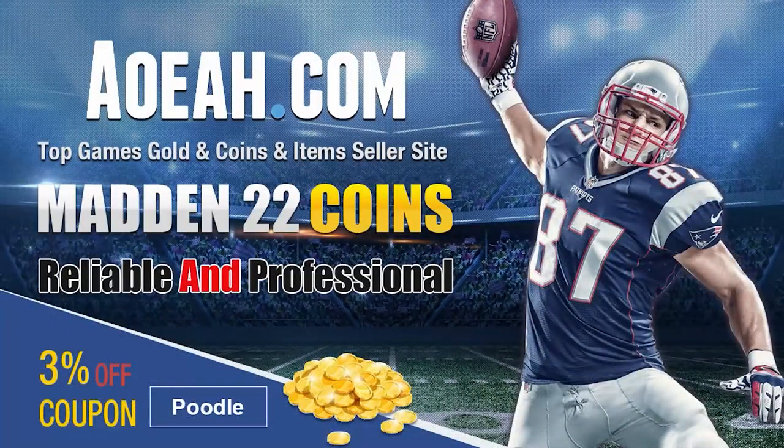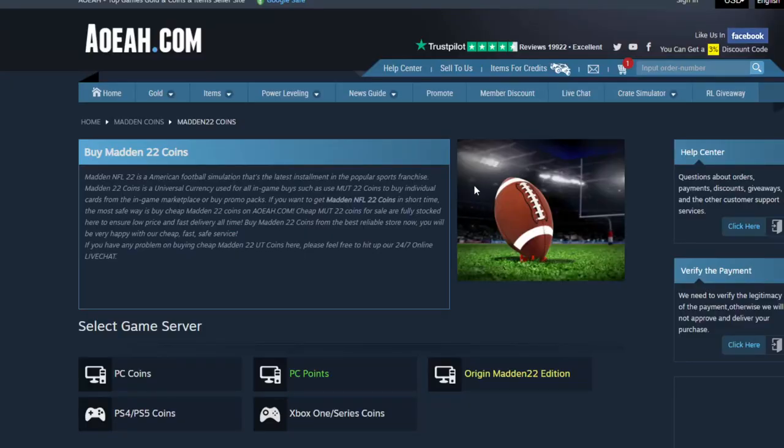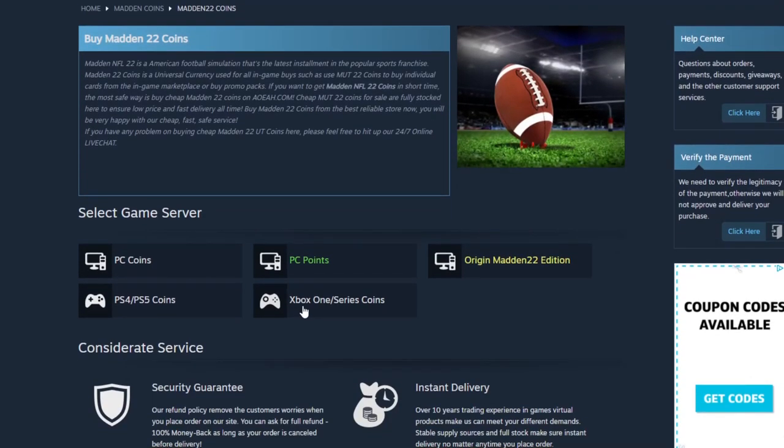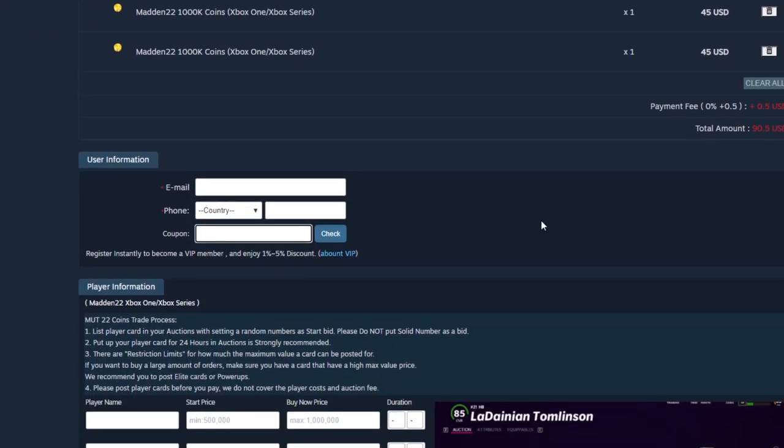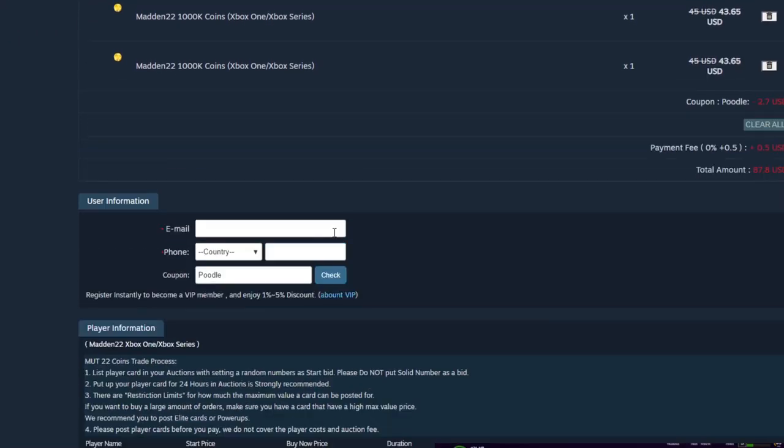If you guys are looking for the absolute cheapest coins on the internet right now, head on over to my sponsor aoeah.com. They got the cheapest coins on the market — you can get a million for under 50 bucks. Make sure to always use code 'poodle' at checkout to get your additional free percent off.